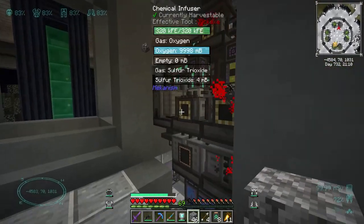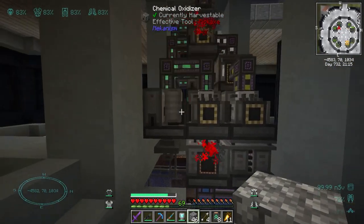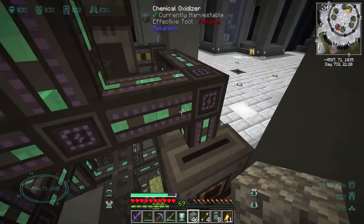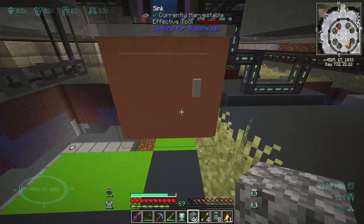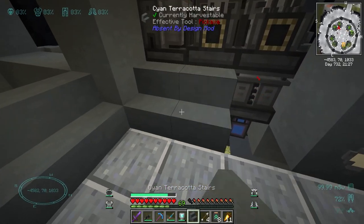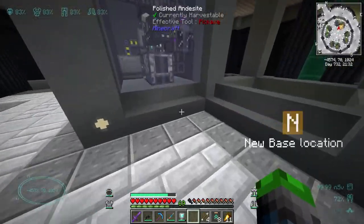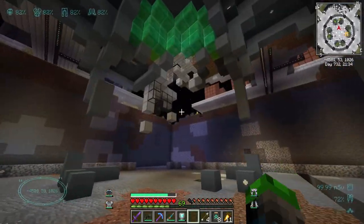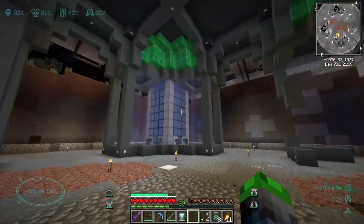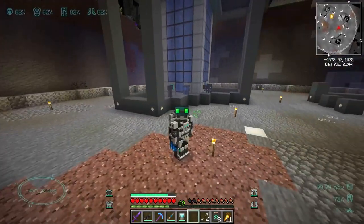The bottleneck here is the sulfur, so the only way to upgrade this is to add another one of these machines. There's no space for it with our current setup, so we just have to build another one. Anyway guys, we had an explosion today — it was quite eventful! I'll go ahead and replace it very shortly so we can have more than just one reactor running. I'll see you all in the next episode, take care!